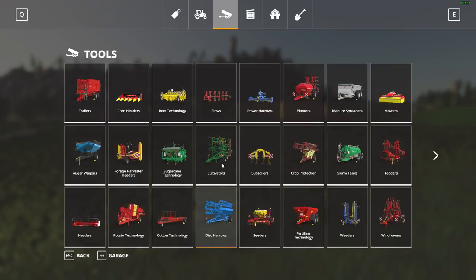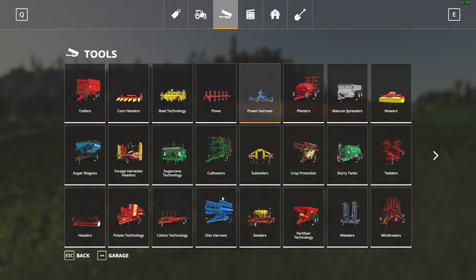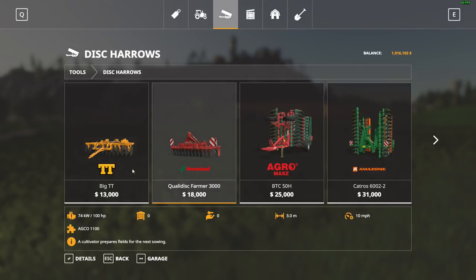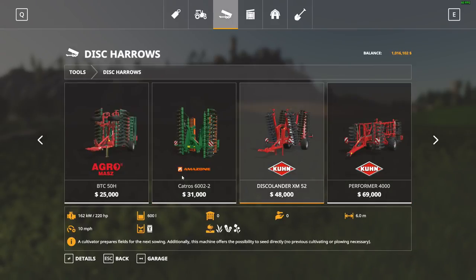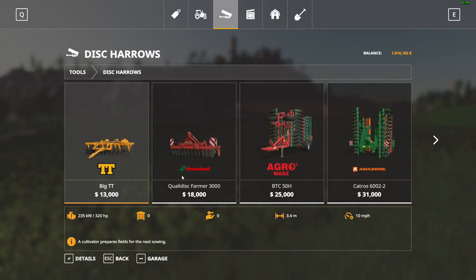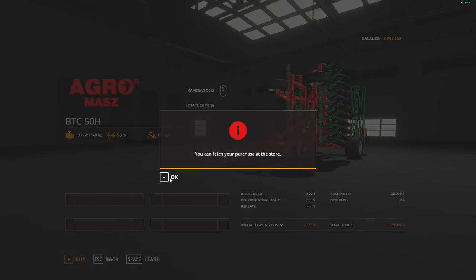We're gonna need something to cultivate with as well. In the disc harrow section you have cultivators, plows, subsoilers — lots of ways to work dirt. The disc harrows make more sense to me because they require minimal horsepower. This one is rated at 140 so we can probably get by — all the way up to 400. Let's just spend all our money.